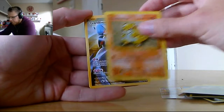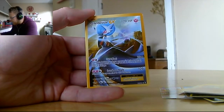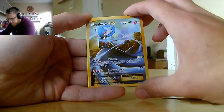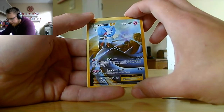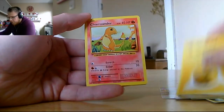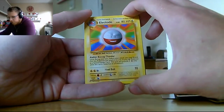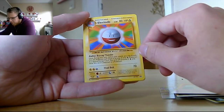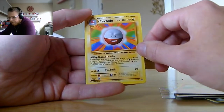We've got Sandshrew — doesn't look too bad, just faded. We've got Gardevoir EX, which I believe is the artwork from the Steam Siege pack, with Link Blast and Luminous Blade. Link Blast: if both this and your opponent's active Pokemon have the same number of energy cards attached, does 70 more damage. Then a Lightning Energy. We've got Charmander with Scratch and Ember — that's right. We've got an Electrode — but the ability isn't in red — with Buzzap Thunder and Head Bolt.